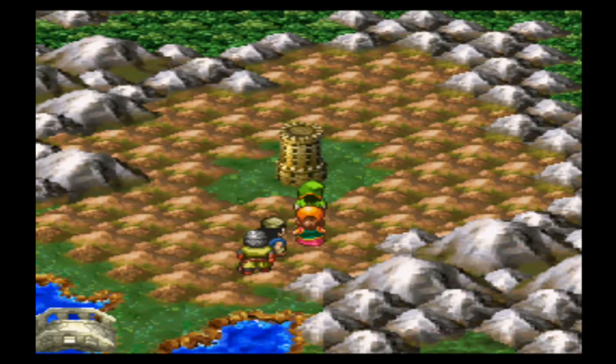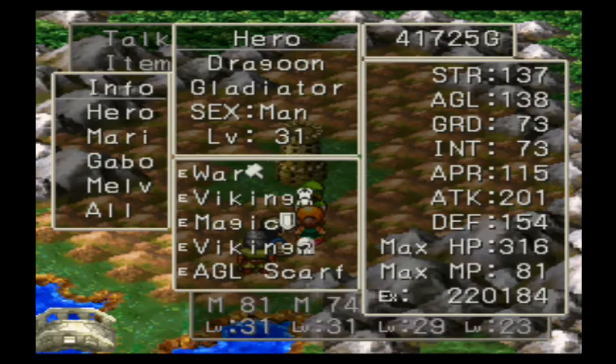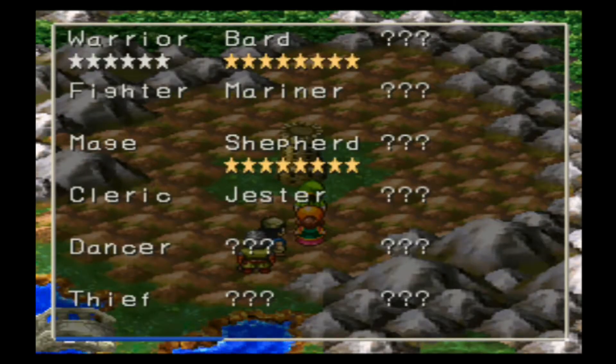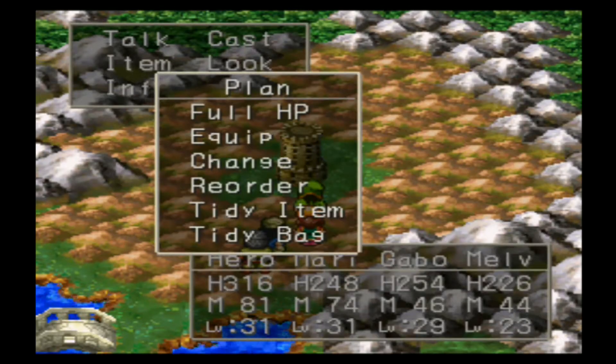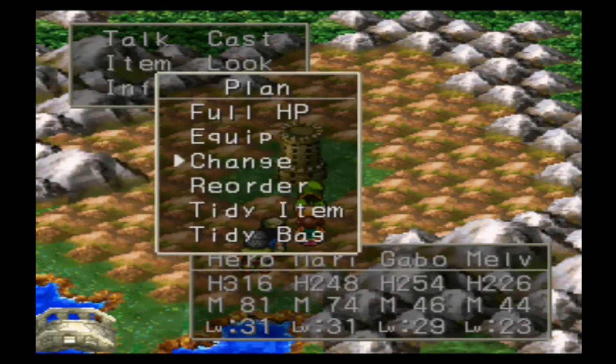Hello and welcome back to my let's play of Dragon Warrior 7. In the interlude video before this one I grinded for job levels. I had mastered the pirate and paladin classes for Hero, Mary Bell, and Gabo, as well as changed the dragoon class. For Melvin I mastered the shepherd and bard classes and changed the warrior class — he's a level six warrior now. I better change Melvin back to manual.